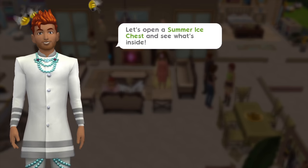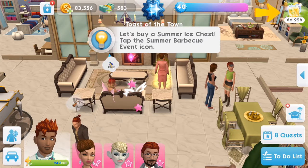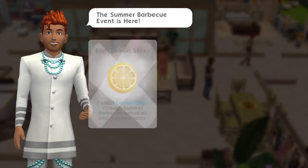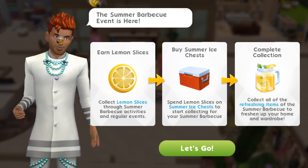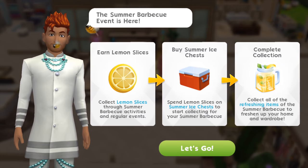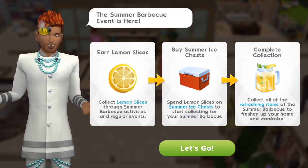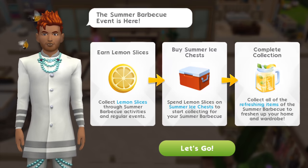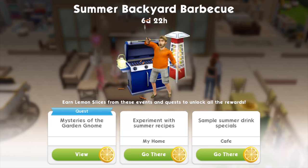Let's open a summer ice chest and see what's inside. Tap the summer barbecue event icon — the Summer Barbecue Event is here. Earn lemon slices, then buy the ice chest and complete the collection. It works exactly like the previous events in the game; there isn't anything unique to the style, but the difference is we're getting new items.